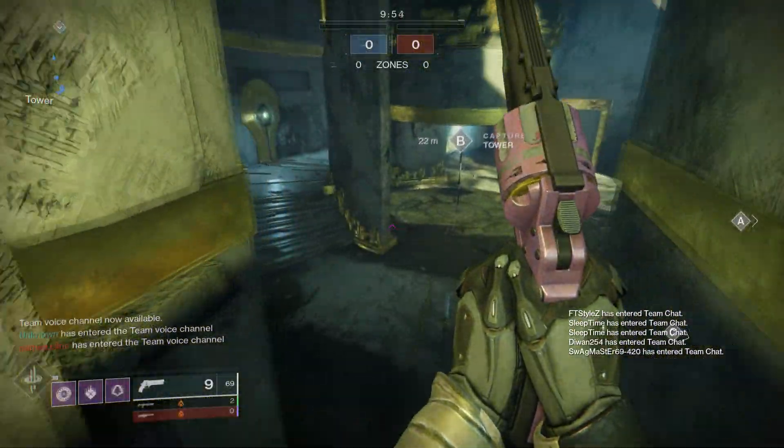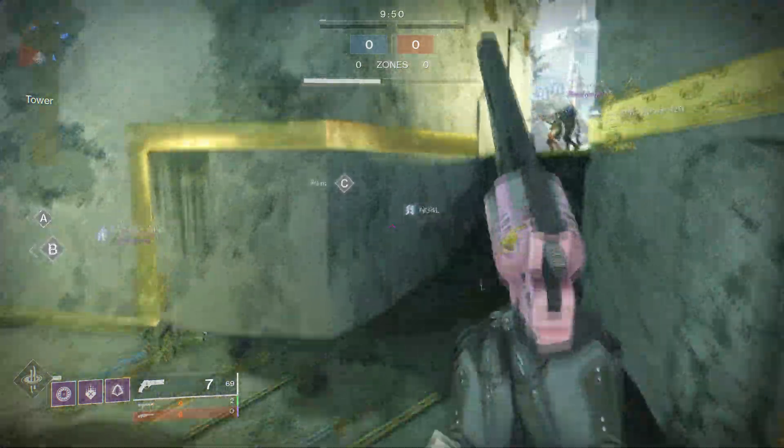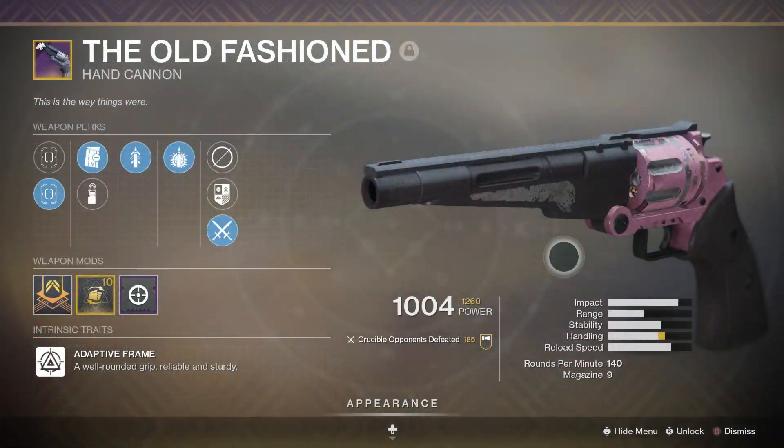Hey, what's going on everyone, how you guys doing today? Welcome back — it's Nosteen with you, and today we're going to be talking about a weapon that I think is going to be amazing once Beyond Light hits. And that weapon is this one right here: the 140 hand cannon, the Old-Fashioned.